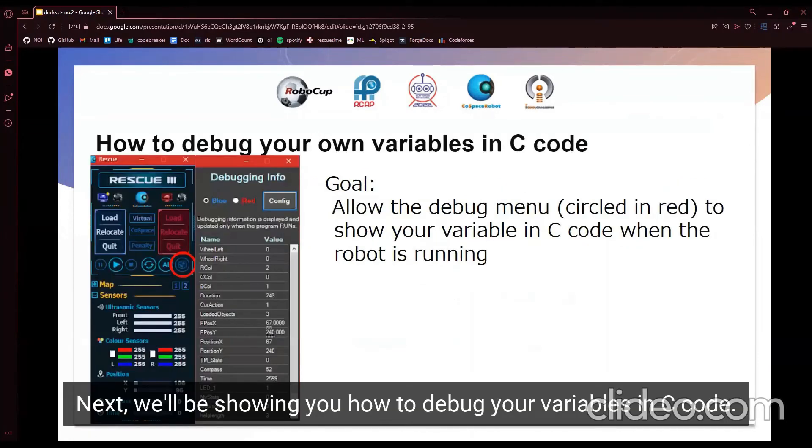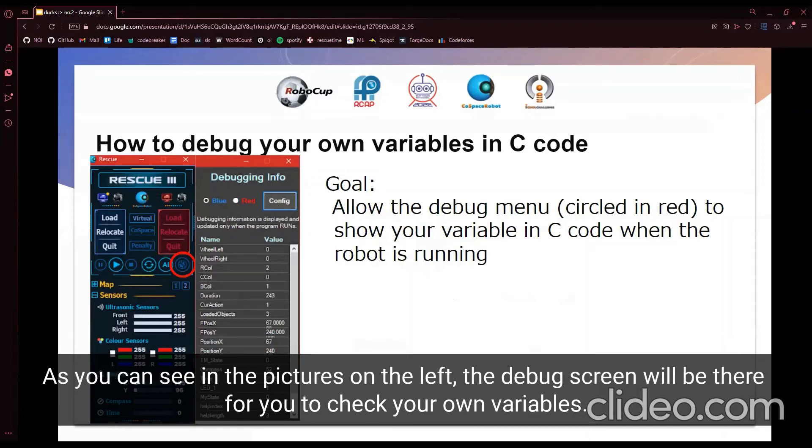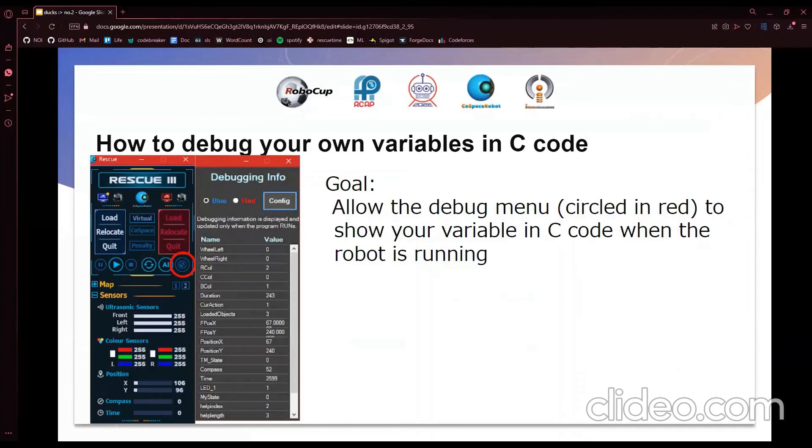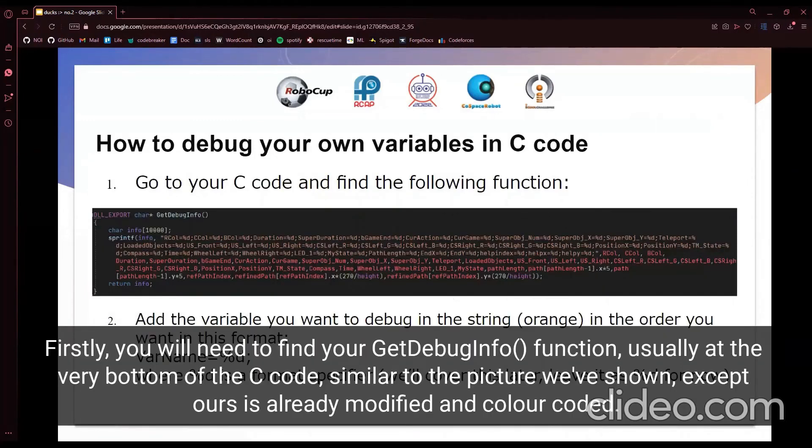Next, we'll be showing you how to debug your variables in C code. We'll be putting the variables into the debug menu of the simulator so that you can watch the variables change in real time. As you can see on the pictures on the left, we have the debug screen and the AI screen. First, you'll need to find the getDebugInfo function, which is usually at the very bottom of the C code. It should look something similar to the picture shown, but ours is already modified and color-coded so that you can see things clearly.